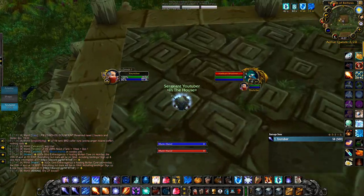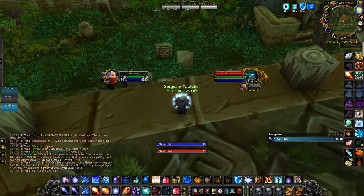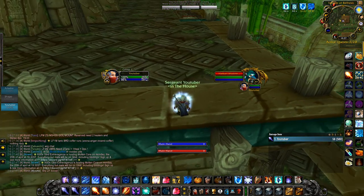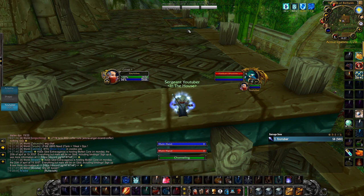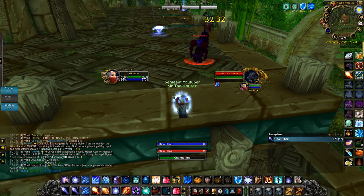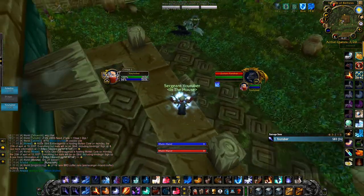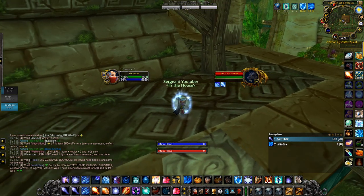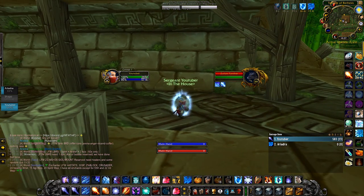If the puller is a mage, you have an advantage because he can Blizzard the enemies at the stairs, giving the looter more time before they reset. Also, the looter isn't in combat so he can mount up on the way back to the safe spot. This is a very great farm as you can obtain quite a good gold per hour, and it's doable by every class — however some classes are better suited than others, like rogues and mages.